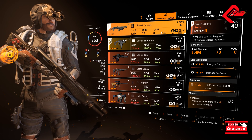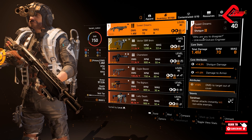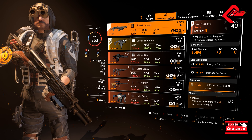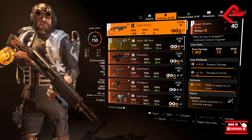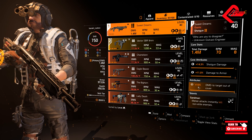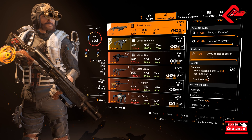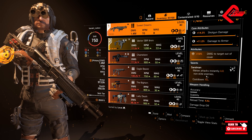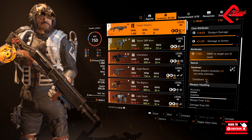Right off the bat, we do have this item called Sweet Dreams. It is an exotic shotgun and we have 1.4 million damage. That is only for 14.3% shotgun damage, 11% damage to armor, and 10% damage to target out of cover. We will be using this shotgun just because of the instant kill talent called Sandman — wherein melee attacks instantly kill non-elite enemies, cooldown is 15 seconds.